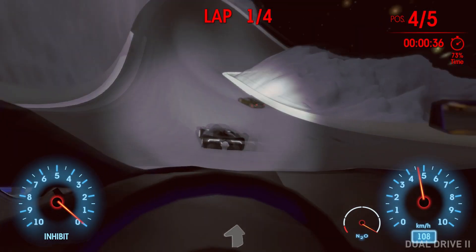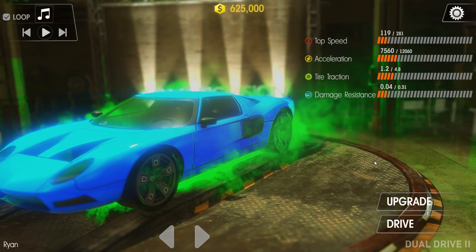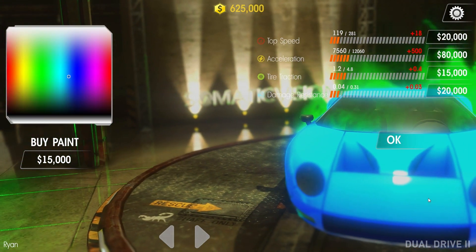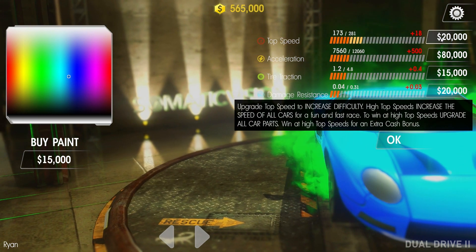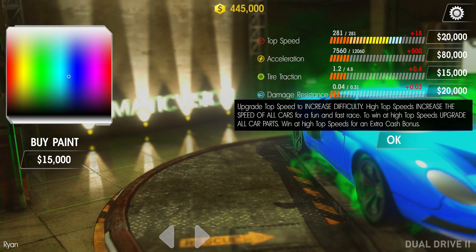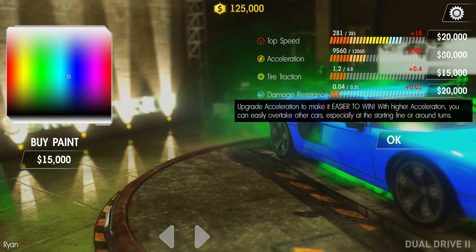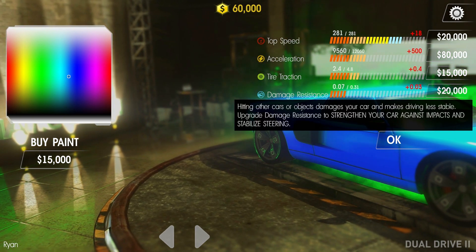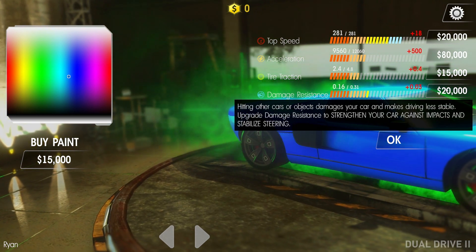For an intense experience, press the left or right gamepad buttons to switch the camera view to look out from inside the car, as if you were driving. In the Dual Drive 2 main menu when upgrading, your clients can roll over the different upgrades to learn about them. Upgrading top speed makes all the cars go faster — yours and the opponents' — making the game harder and much more fun. Races are harder with a higher top speed, so you earn more for upgrades each time you win. Acceleration is the main upgrade that makes it more likely that you win the race. Upgrading tire traction makes you able to turn corners better, and upgrading damage resistance helps your car not get damaged when it hits other cars or objects, making it easier to steer throughout the level.